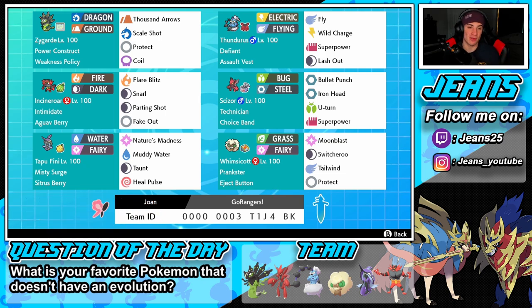Let's get started. In the top left corner we got Zygarde — I haven't used a Zygarde team since the first day of Series 8. He has the Power Construct ability, so when he goes below half HP his stats go crazy and his HP doubles. He's holding the Weakness Policy, so if we get that proc we go out with plus-two attack. His moveset is Thousand Arrows, Scale Shot, Protect, and Coil — this Pokemon can set up multiple ways.